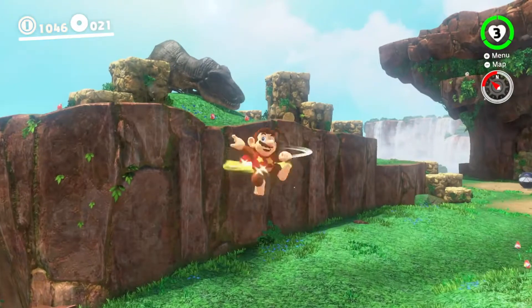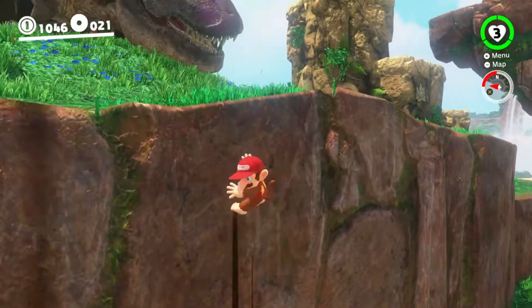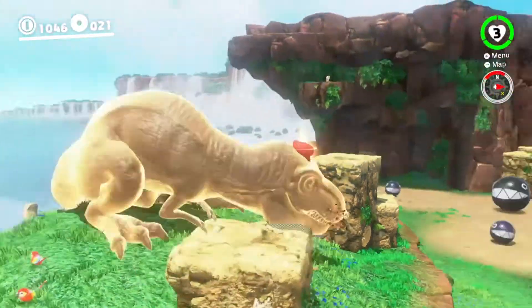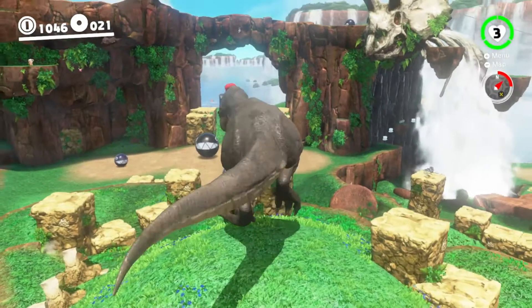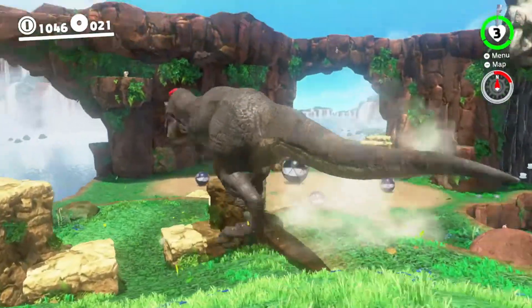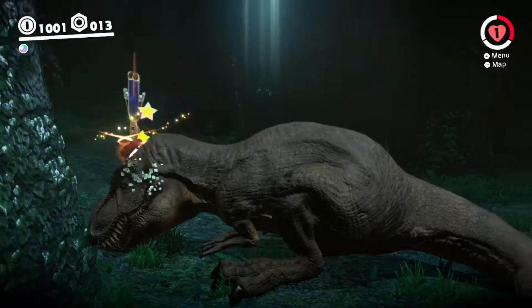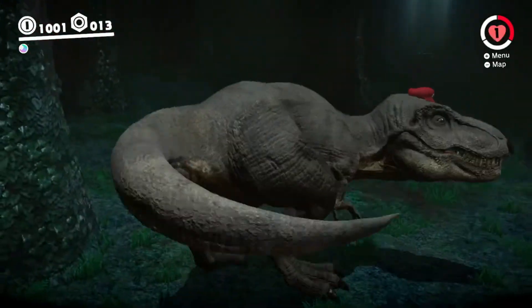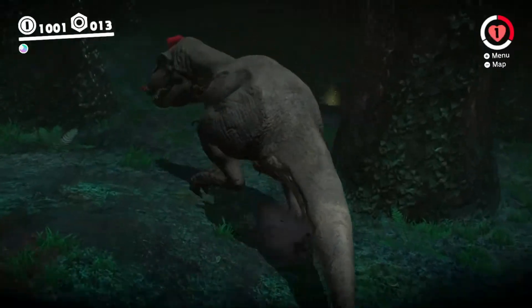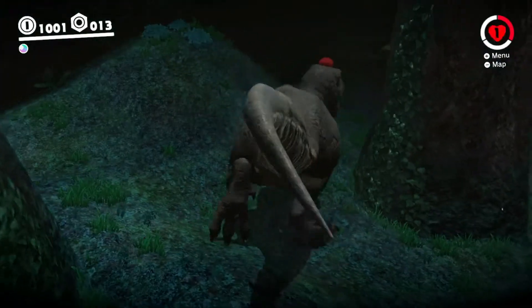You all knew that this would be on the list. The number 6 best capture in Super Mario Odyssey is the T-Rex, and most of the contributing reasons boil down to one simple fact: the T-Rex is just so darn cool. As the T-Rex, you can just barrel all over the place, completely destroying enemies, rocks, and more. This is the invincibility star on steroids, and it's a blast to experience this capture. My biggest gripe with the T-Rex is that it doesn't control very smoothly, making it awkward to use. Other than that, the T-Rex is just totally amazing.